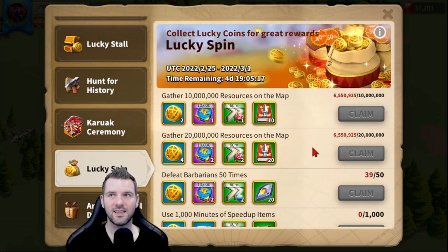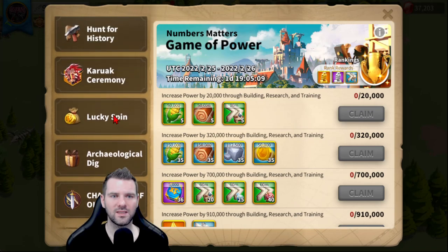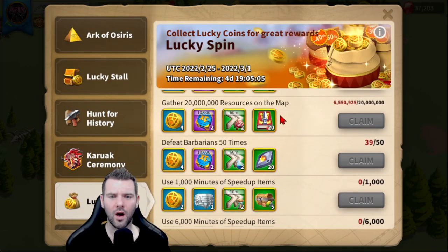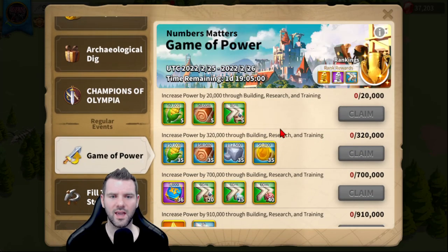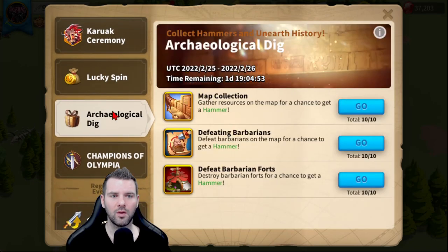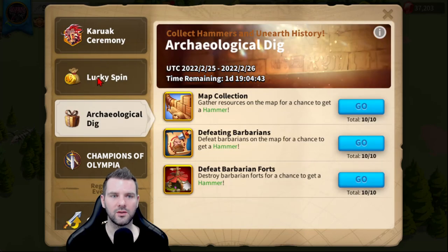Lucky Spins is here, which is fantastic. It actually works really well with Game of Power — they don't usually release these events at the same time. I think this is the third time Lucky Spin has been around. Using 20,000 speed-ups while you're working Game of Power for the 12 stars is pretty easy to do. You're going to get that done no problem and you're going to get a free Legendary Sculpture Epic Material Choice Chest. All of these events you want to complete.